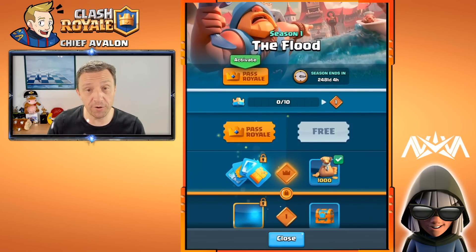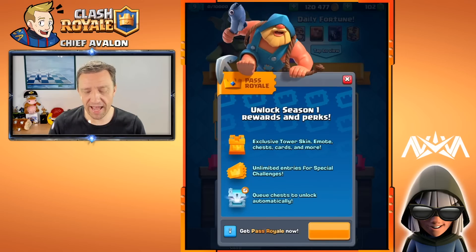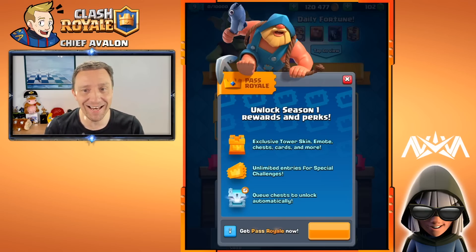How do you get the Pass Royale? It's going to be in the shop to buy, and I think it's going to be around $4.99 — something like that, though I'm not exactly sure. It also shows you that you unlock Season One rewards and perks, including exclusive tower skins.